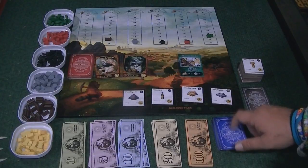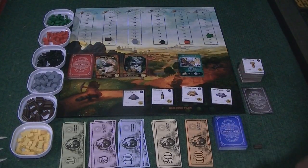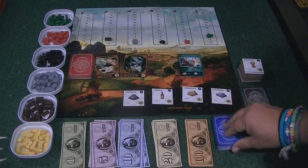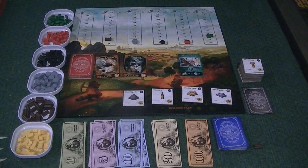I should mention that you always draw one of these price and production cards after you use them. So when I said you played one and showed it, you draw a new card to replace the one that you played and put that in your hand. Your normal hand size is three.